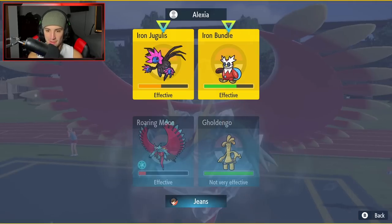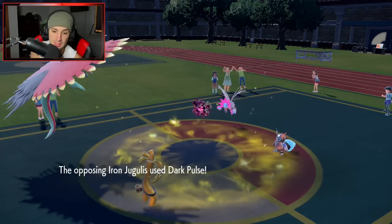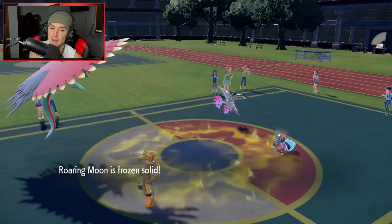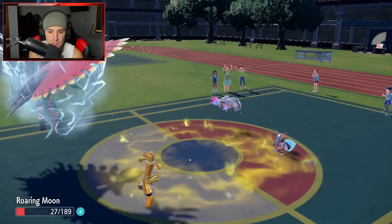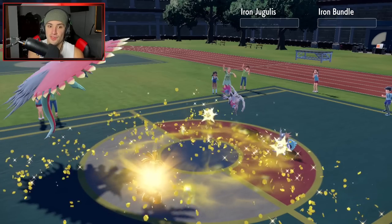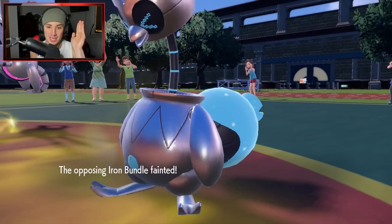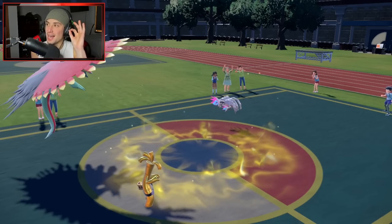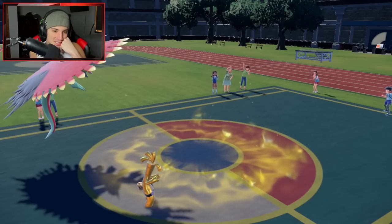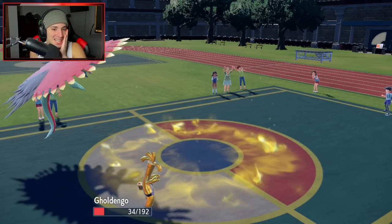We'll go after Iron Bundle here and drop a make it rain. Best bet at this point. He goes for a hydro pump — very weird. Dark pulse KOs us. Does it hold up? It does not. Wait — I'm still frozen! Can you get a double KO, Goldengoo? Please help out the squad! And our special attack's dropped but we picked up a double KO! We really just lost two turns to an ice beam freeze. Usually when I get frozen they thaw out right away.